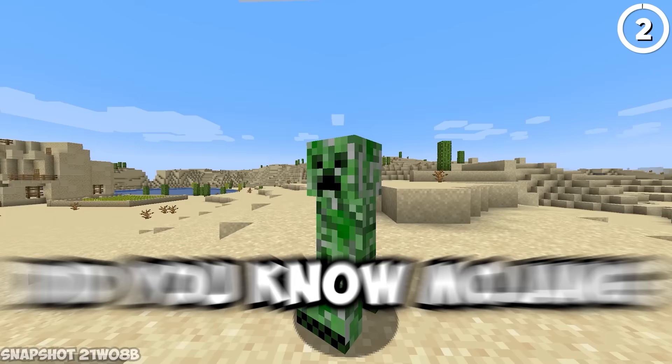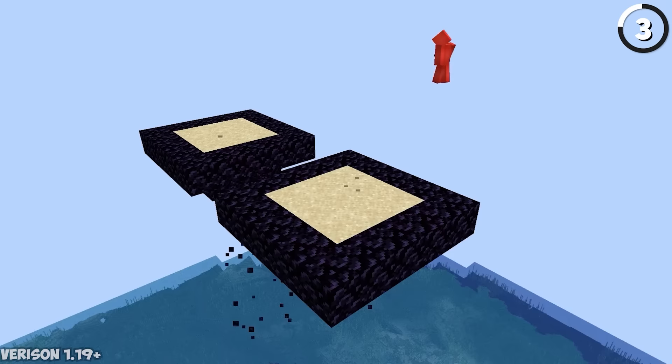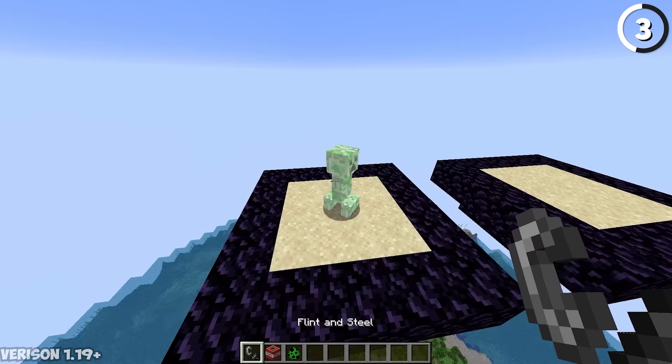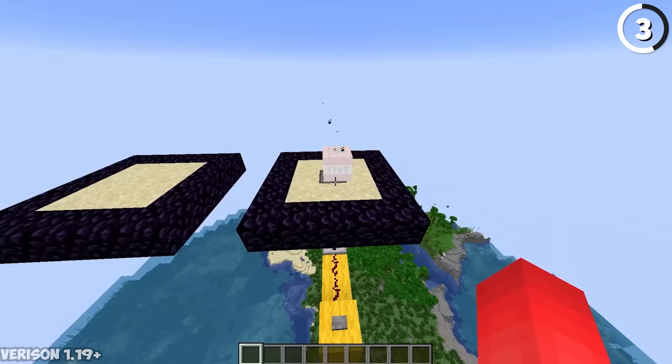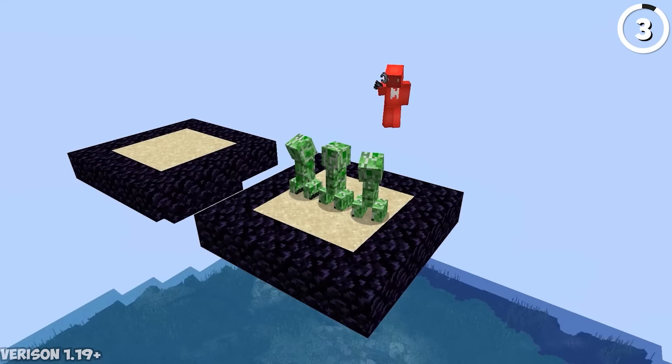Did you know Mojang made it so creepers can't explode at all? In current versions of the game, if you get a creeper or an exploding TNT block up at Y level 320, they're not able to destroy any blocks. The reason is that when the game checks for block resistance, it just returns null — you're not supposed to place blocks up there, so why should it explode? All explosion spread is nullified as well.